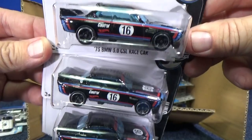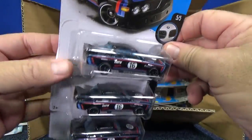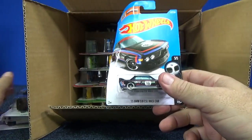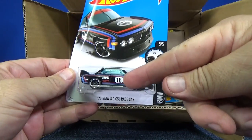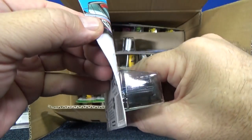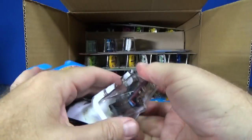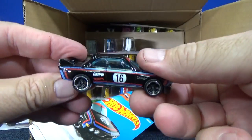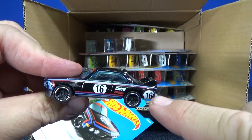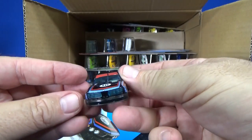73 BMW 3.0 CSL race car. A lot of times when they do recolors, it's the same recolor. But somebody posted a picture in the Race Grooves community, and the other side of the model — his car wasn't the same. There was a 16 on the fender. So here you have a 16 in the middle on this side, and one on the other side too. He thought he had a tampo error, a double print, but no — all of them are like that. Kind of a cool variation.